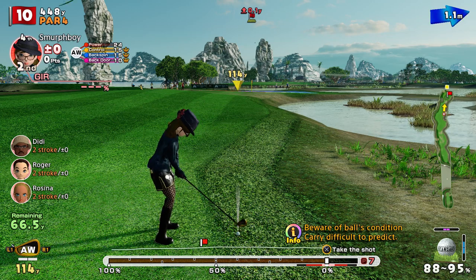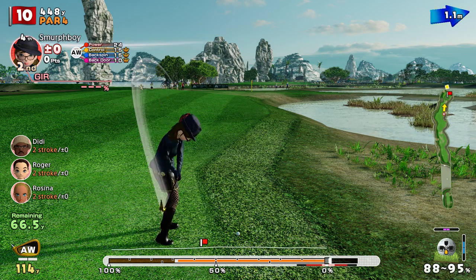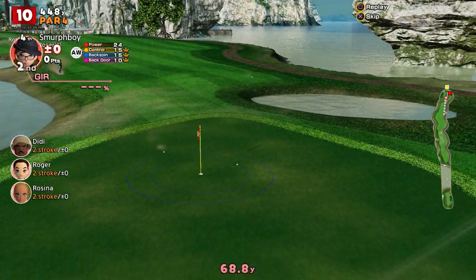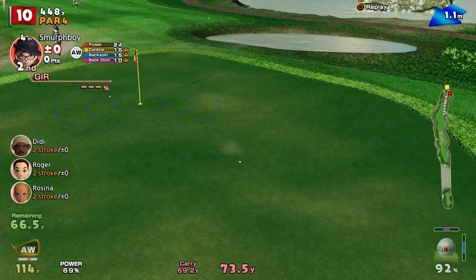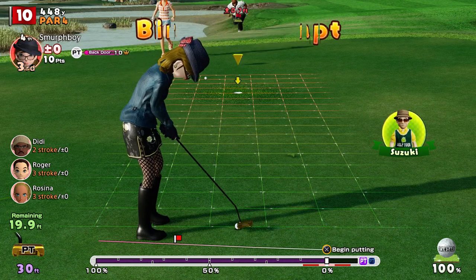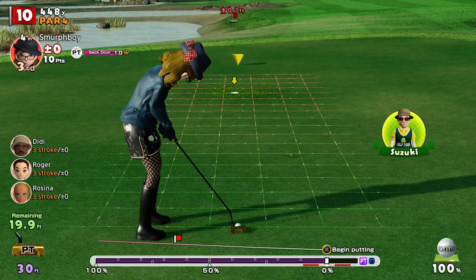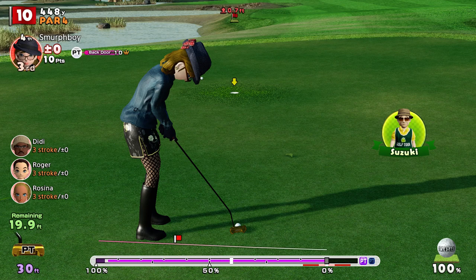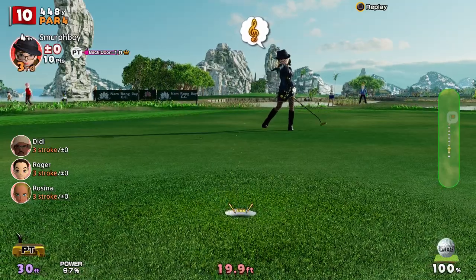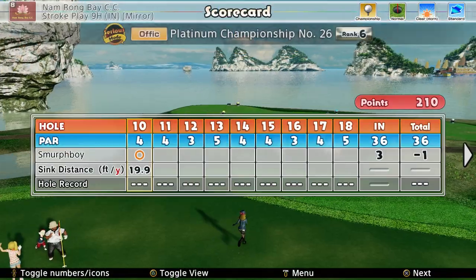Tricky little approach in. Hard to judge the power. Luckily not a lot of wind. We over-hit that, so we've got a tough putt back. Go for the birdie! Luckily the first green is not the worst green in the world, and we can muscle this a tiny bit. Held its line. Got ourselves a birdie.